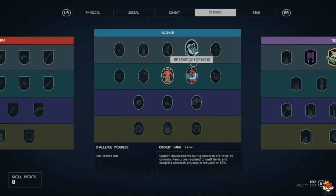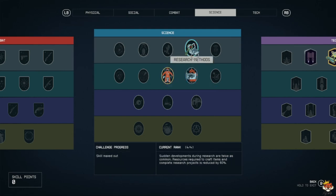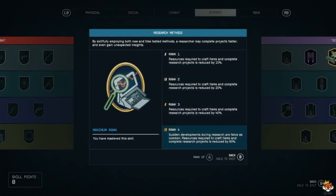We talked about weapon engineering in another video, but in order to get to Space Suit Design you need to have four points in a tier one skill. I definitely recommend getting Research Methods done because it makes sudden developments during research twice as common and reduces the required items to complete a research project by 60 percent.